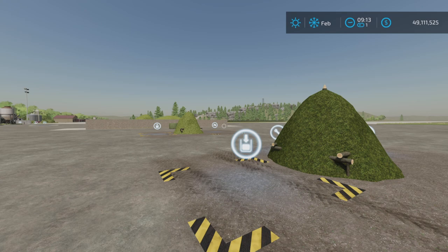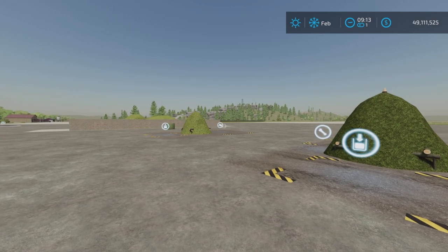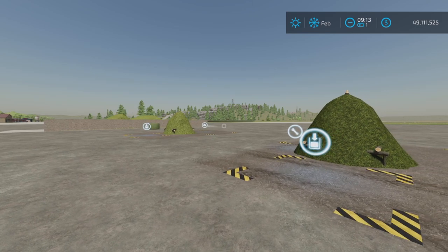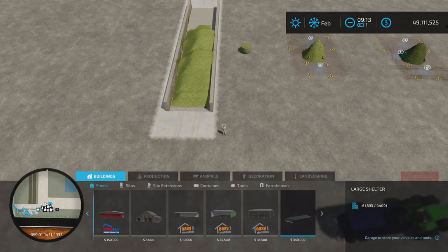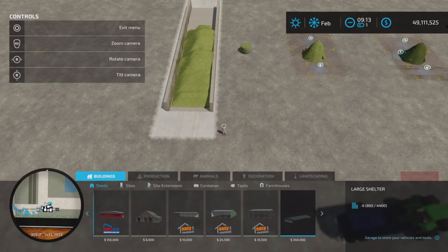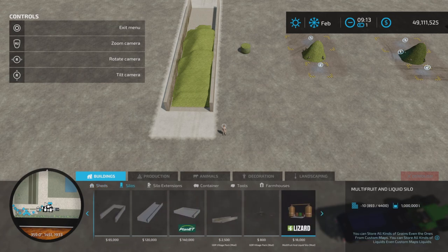This is 3.87 megabytes to download. We have a set of three placeables here of different functions. First of all, let's go over here — this is your typical farm silo. Let's get our help window on here, and we're going to find this under silos. Here it is: the Bunker Silo Small.